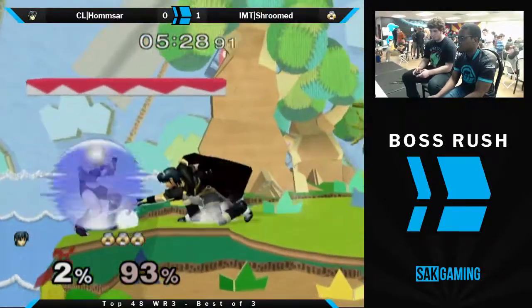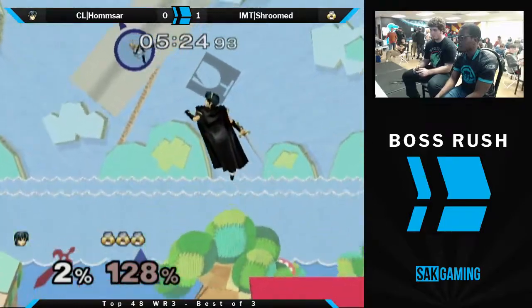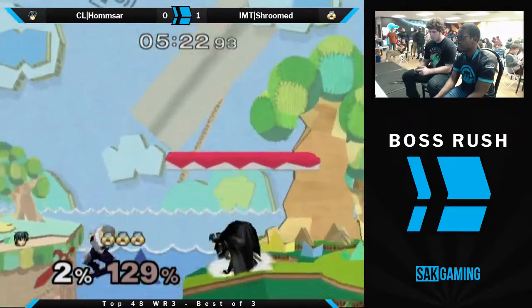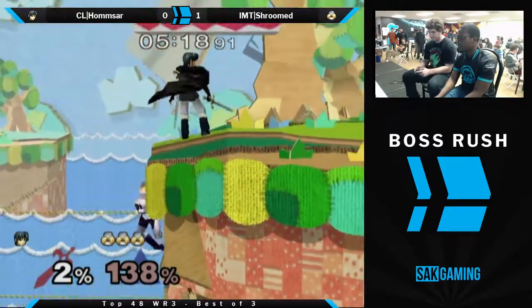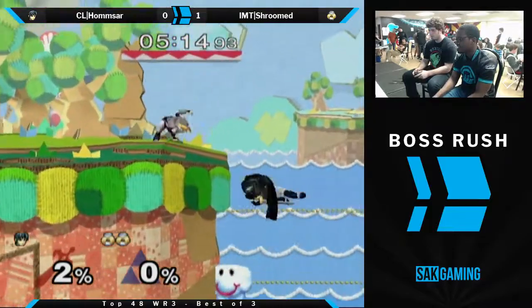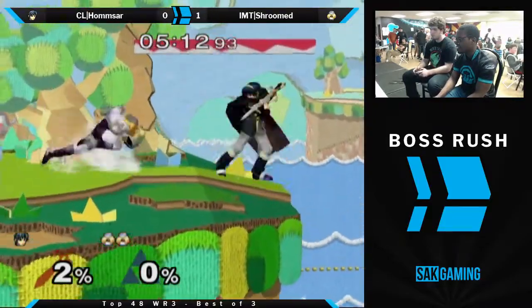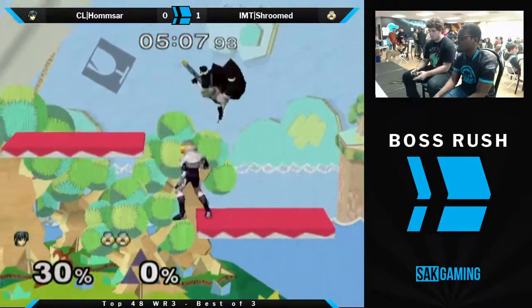Look at those needles sticking on the side of the stage — it probably hurts to grab the ledge, unless you're Sheik. It's like in Pokemon — Spikes or Sandstorm — where it hurts when you switch in but doesn't hurt your own Pokemon. He calls the counter from the ledge — it's not going to work at that percent. That's grab percent.